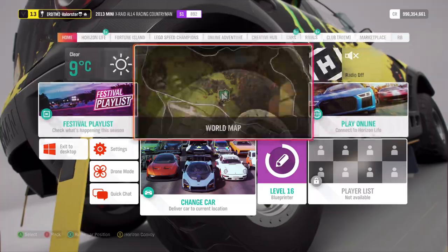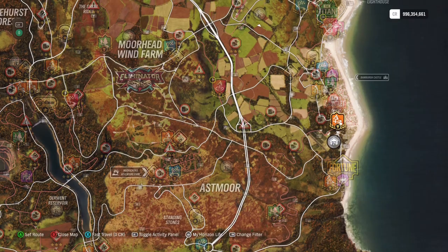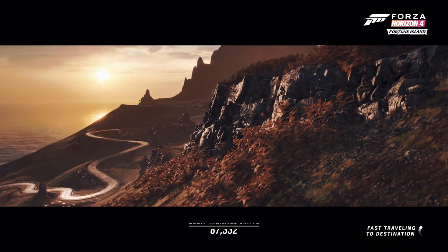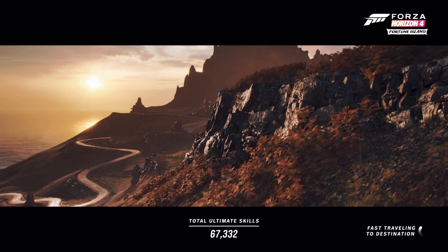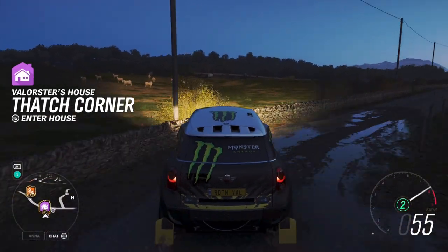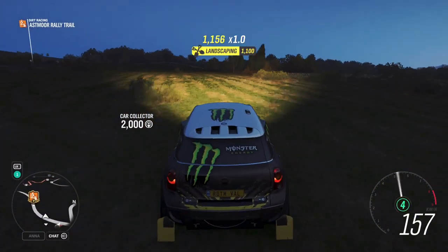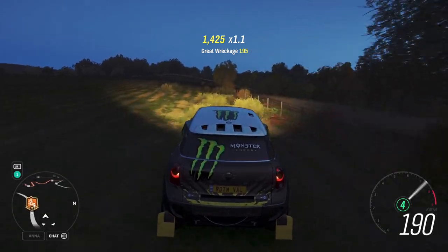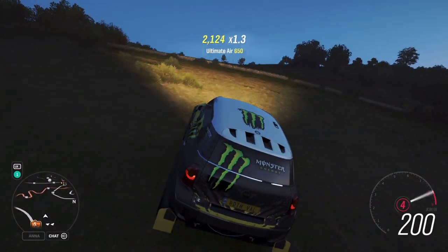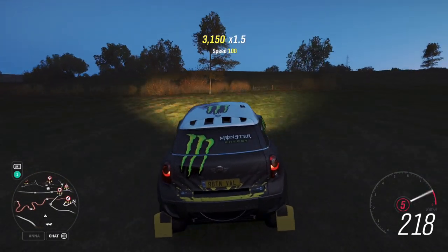So let's go. I basically started here at my house and went straight on. You will go to the highway like that — you don't need the highway, but you will see there are a lot of jumps here and you will get kangaroos very easily.